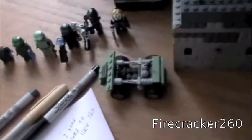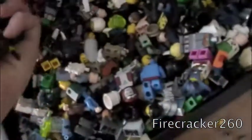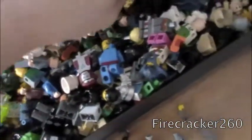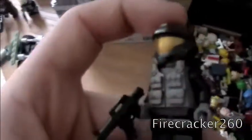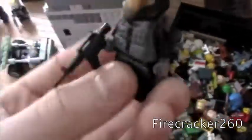I want to build a Warthog soon, to go with the Halo guys — Spartans and whatnot. I'm having a difficult time finding certain pieces, like arm and leg pieces for the Spartans. And I really don't know what kind of ODST this guy is — he's just like a sniper dude or something. He has a tactical vest.